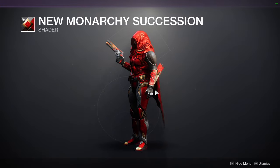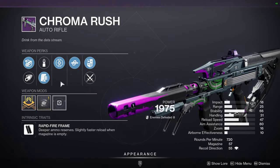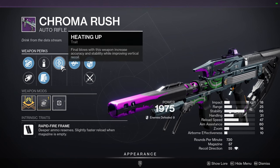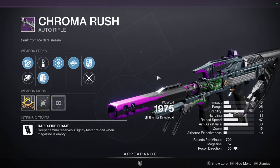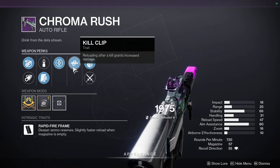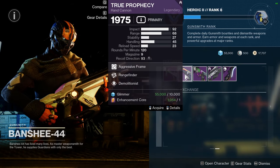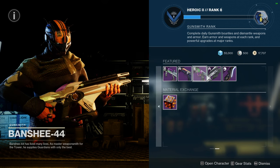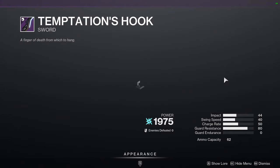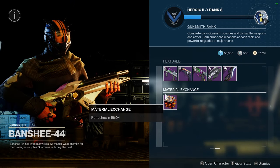New Monarchy Succession is definitely not like the War Mind New Monarchy shader because that one is atrocious, but this is decent. As for Banshee, he's selling Chroma Rush with Heating Up and Kill Clip — that's actually really good. If this was Rampage I think it would have been perfect, because Rampage activates on kill while Kill Clip activates on reload — still really good, I'd still recommend picking it up. He also has True Prophecy with Rangefinder and Demo, Farewell with Tunnel Vision and Adrenaline Junkie, Distant Tumulus, Genesis with Opening Shot, and Temptation's Hook with Arrowhead Brake and Whirlwind Blade.